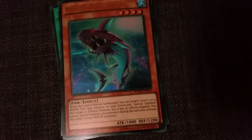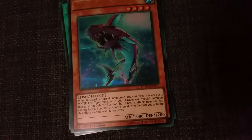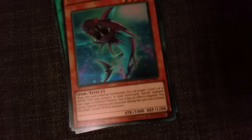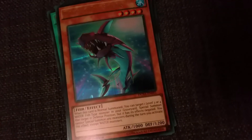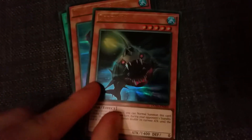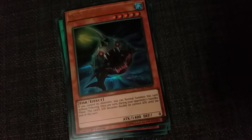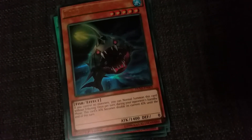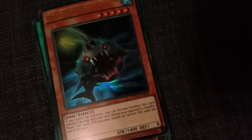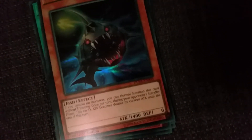Double Fin Shark — that's a nice one. Level four, attack 1000, defense 1200, Fish effect. When this card is normal summoned, you can target one level three or four Water Fish-type monster in your graveyard and special summon it in defense position, but its effects are negated. You cannot special summon any monster this turn you activate this effect, except Water monsters. This is the last card of the three packs — and it's a Death Shark, or rather Waterhouse Rebuke: level five, defense zero, attack 1400. Fish effect: if you control no monsters, you can normal summon this card without tributing. Once per turn during your opponent's standby phase, this card's attack becomes double its current attack until the end of this turn.